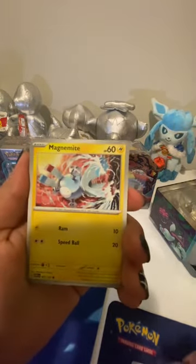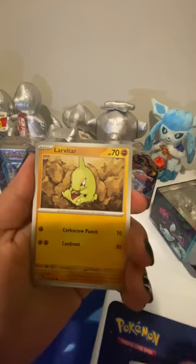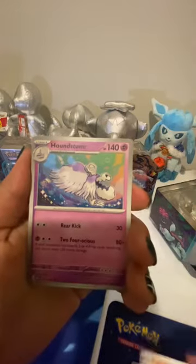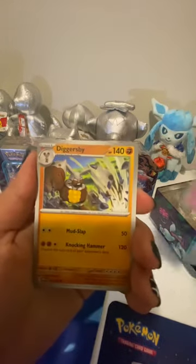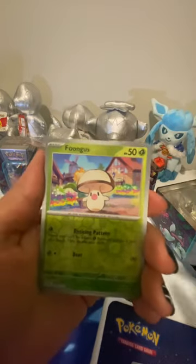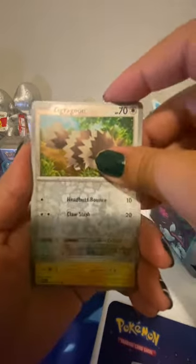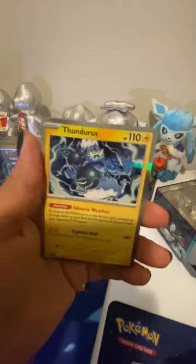Eevee, Magnemite, Larvitar, Ducklett, Houndstone, Diggersby, Shroomish, Zigzagoon, and Thundurus.